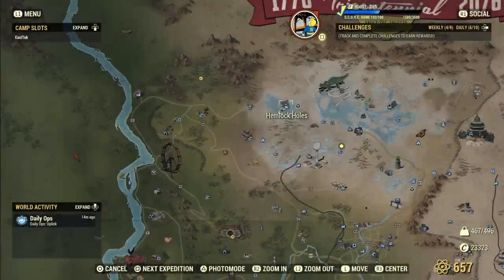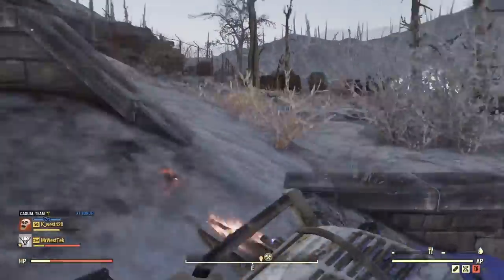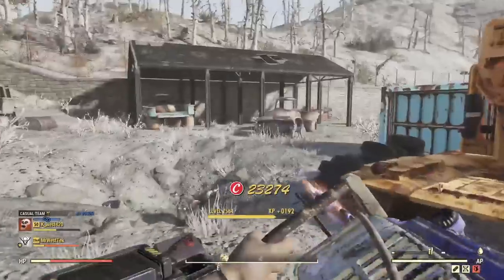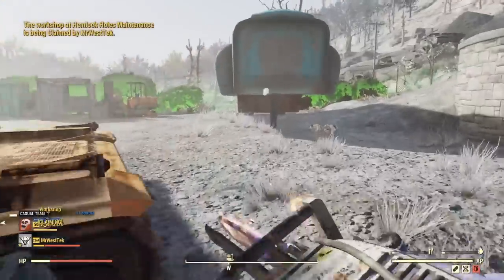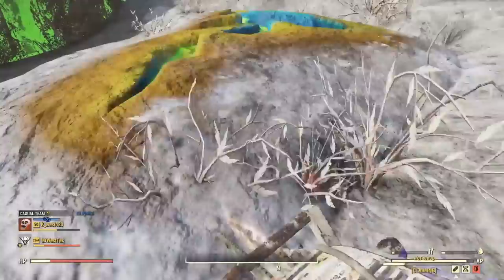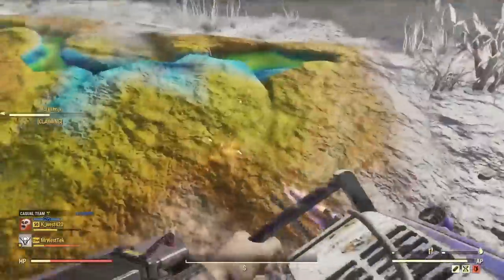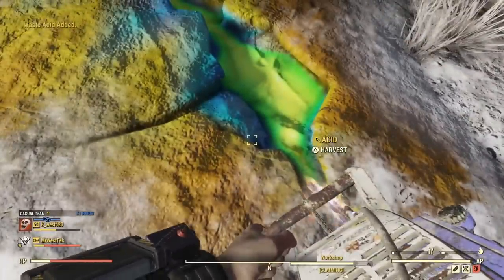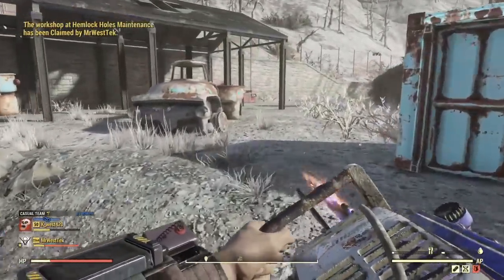If you want even more acid, another good place is Hemlock Holes. Come over here, take the workshop, and get three generators going that will produce acid - I think it's about 10 every half hour. You can claim a workshop at the workshop area without going over to the red workbench - just a cool little trick. Here are the three acid piles and you'll want a fusion generator to run all of them, or a couple of smaller ones if you don't have that.